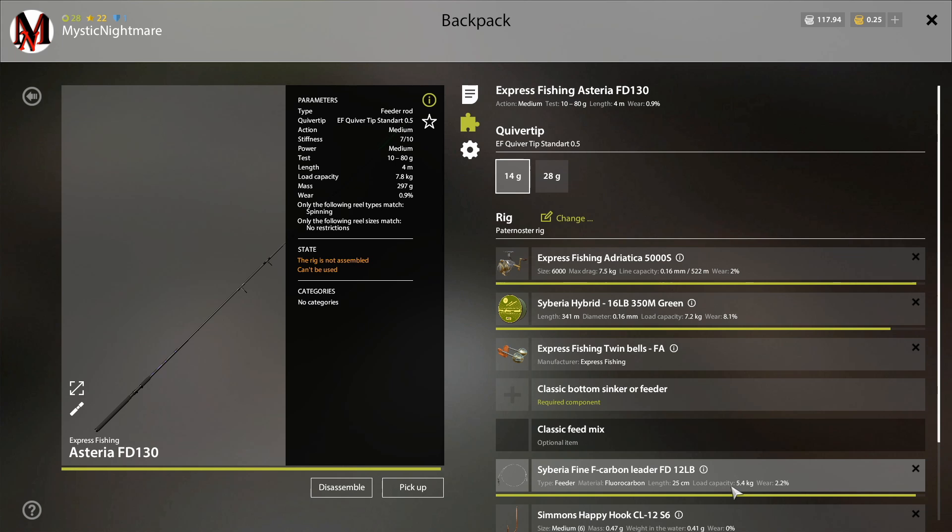And the last one is your leader's load capacity, which is going to be the very lowest. What this does is it creates a chain among all of these components. When the weakest link of the chain breaks, it's going to be the component with the lowest load capacity — your leader. So if you screw up, if you max out your tension bar while fighting a fish, if you get spooled, whatever the reason, if something breaks, it's going to be your leader first.